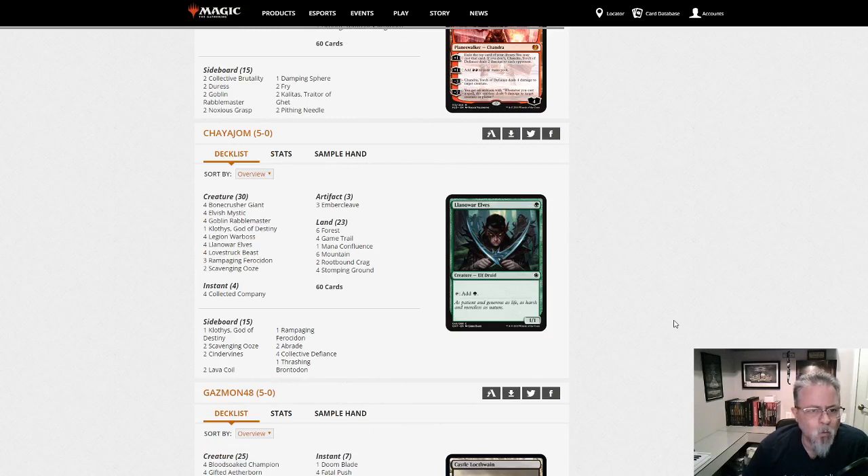Chayajam with red-green aggro. This one looks a little bigger than the last one — three Ember Cleaves, three Rampaging Ferocidon, Lovestruck Beast. This feels a little bit bigger. One Clothis main, one on the side. The Ferocidons are interesting though, to stop the life-gain decks.